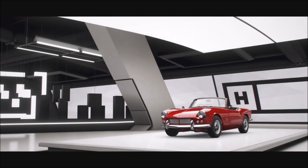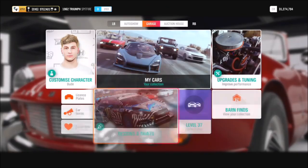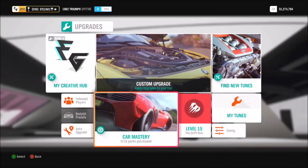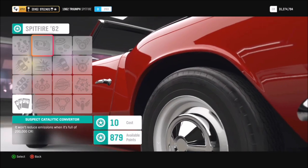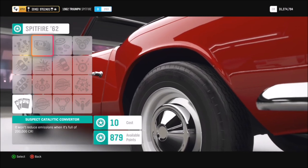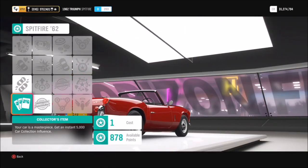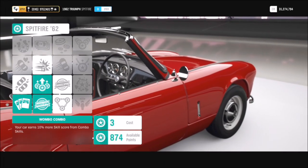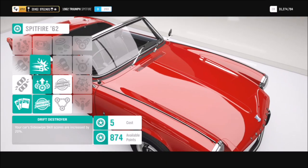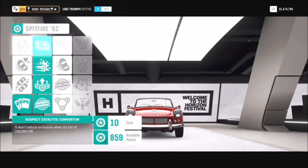This is Forza Horizon 4 related, so let's get stuck in. As I've shown before, this is another method using skill points. By now a lot of you will have racked up a ton of skill points and wonder what the point is. Well this is a fantastic way to use them — very simple, quick and easy — using the 1962 Triumph Spitfire. At the top perk you get 200,000 credits and all you need is 20 skill points. Use 10 cars, that's 2 million credits and 200 skill points used very quickly.